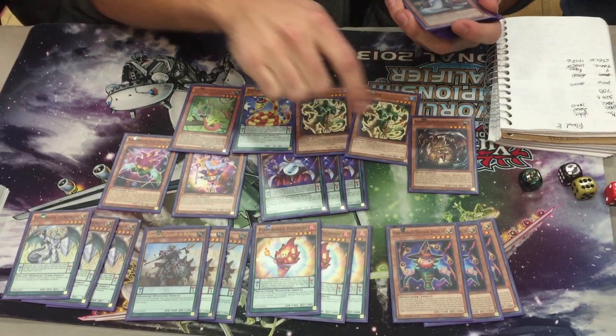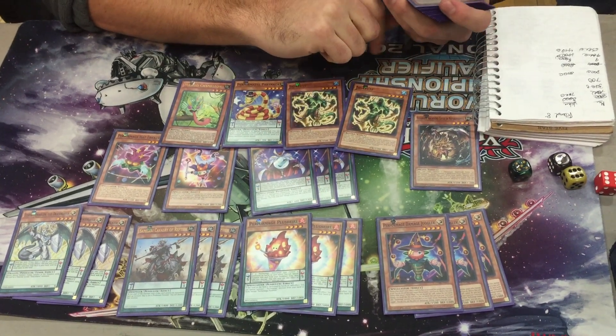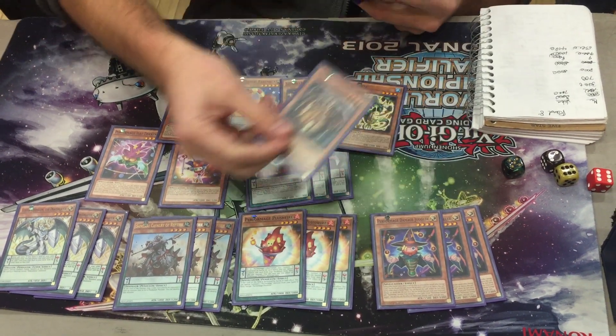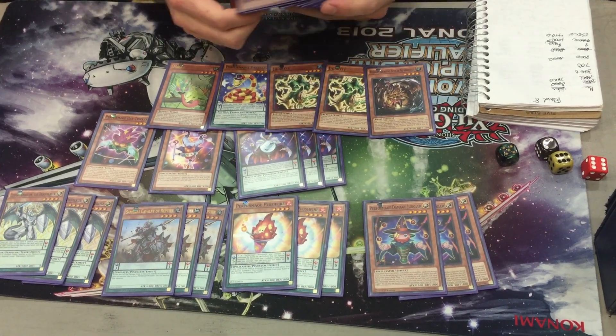And then this card — I put this in at the last minute. I don't know why I played it. I thought that you could pop any face-down card you controlled with it, especially in your opponent's face-down, but you can't. You can only pop monsters. So I never actually used its effect. It was pretty much just like an extra Gigabyte if I drew it. I probably would rather play another Gigabyte.